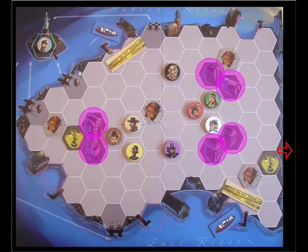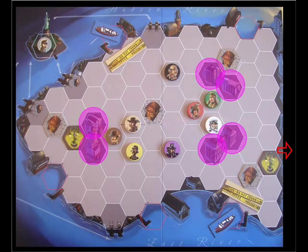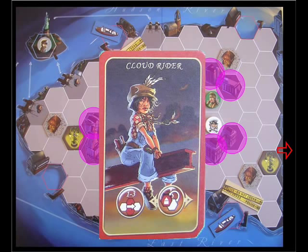Building spaces and building sites — these hexes cannot be passed through by characters, except for Cloud Rider, who can pass through building hexes at no cost to movement. Cloud Rider will also place a new building site tile on an empty street hex when activated.